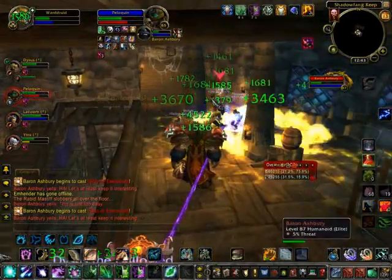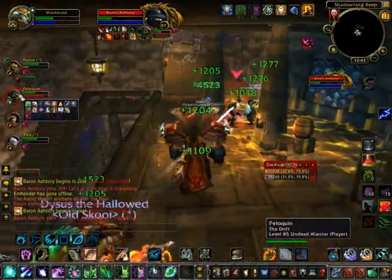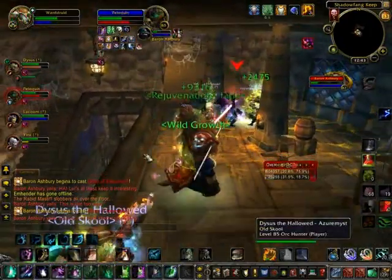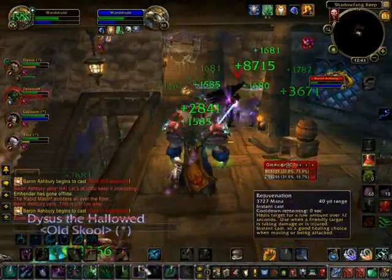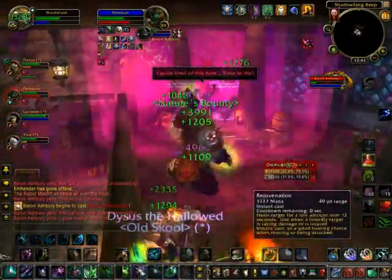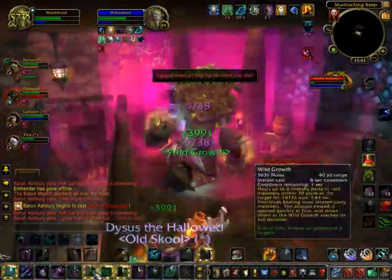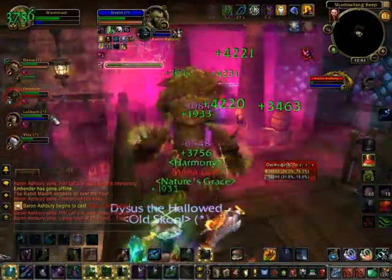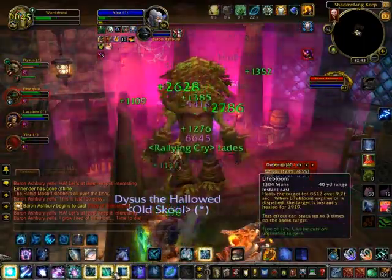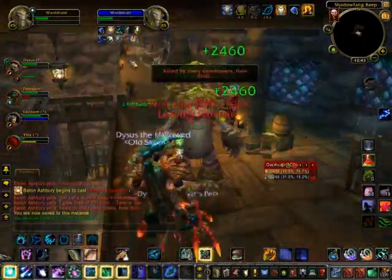After Baron Ashbury casts that spell that lifts everyone up and reduces them all down to 1 HP, he also starts healing everyone back to their remaining health. However, he's going to be healing himself at the time. Near the end here he's going to be doing lots of AoEs with big significant damage — this is when you're going to want to use your biggest cooldowns to try and keep everyone up and alive and at full health.